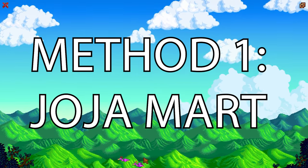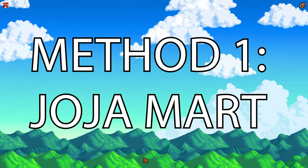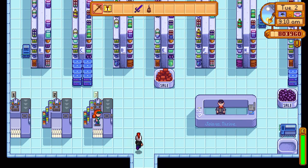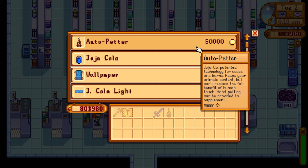Once you complete all the development projects at Morris, you can purchase the auto petters inside the Joja Mart. They are quite expensive — they will cost you 50,000 gold just for one.